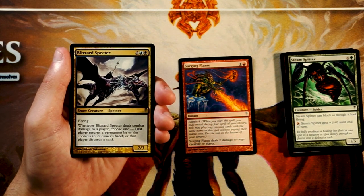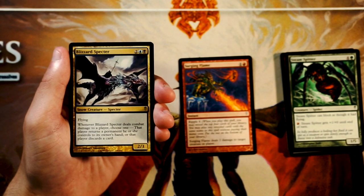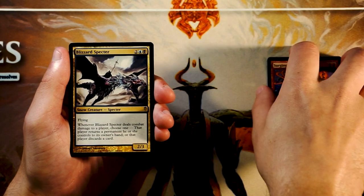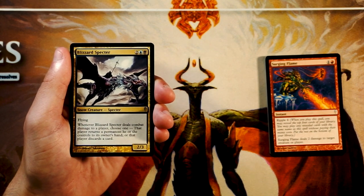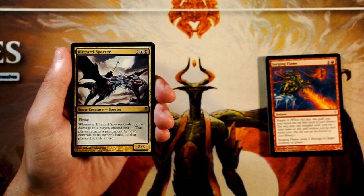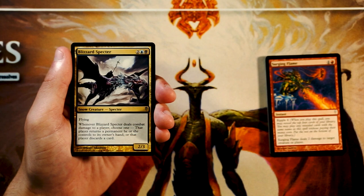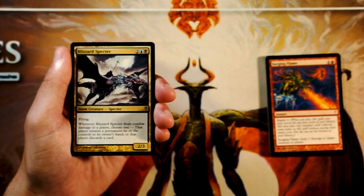Blizzard Spectre is a 2/3 for 2, a blue and a black with flying. When it deals combat damage to a player, choose one: that player returns a permanent they control to their hand, or that player discards a card. I think this beats out Surging Flame in my mind. It's aggressive, and if you deal damage you can really set the opponent back in terms of resources or tempo by bouncing one of their permanents — and it's any permanent, not just a creature. Blizzard Spectre is a really solid 4-drop.